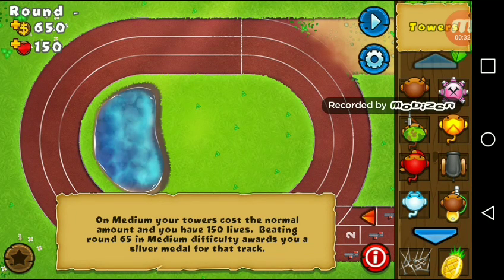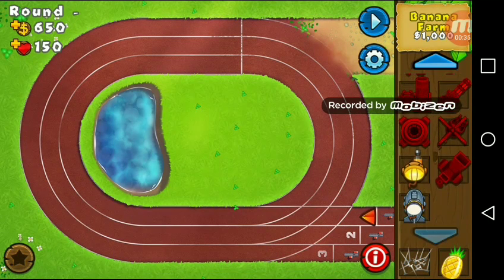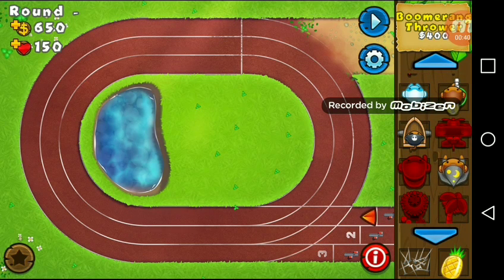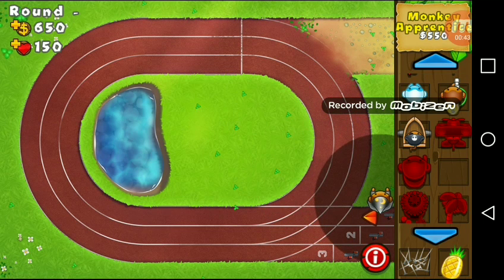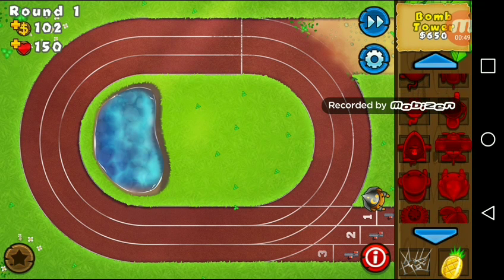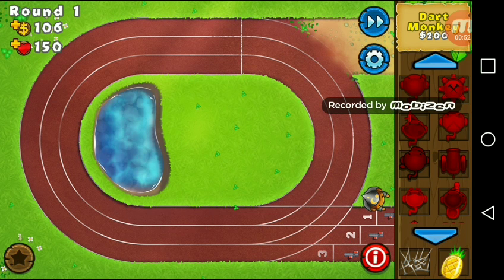Let's hope we can get to at least around 50. So let's start off with a Monkey Apprentice right here, and if anything goes wrong I'll see if I can spend my money on a Dart Monkey just in case. Let's just see what happens. Let's hope my Monkey Apprentice can stop it. I'm just going to put a Dart Monkey right there just in case. See, if we hadn't put the Dart Monkey we wouldn't be able to stop much.